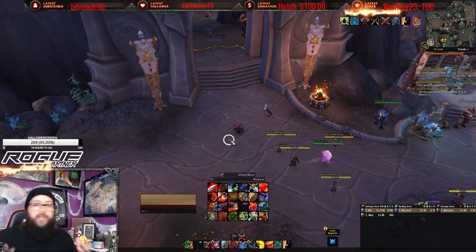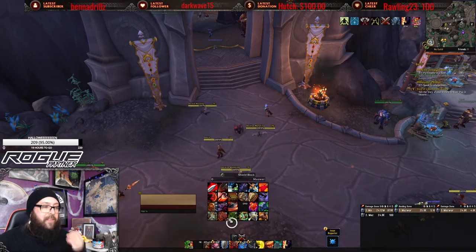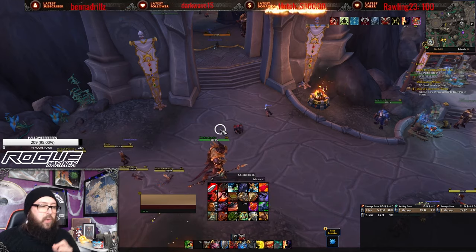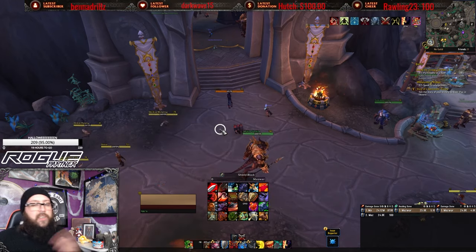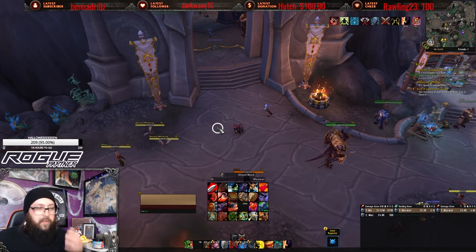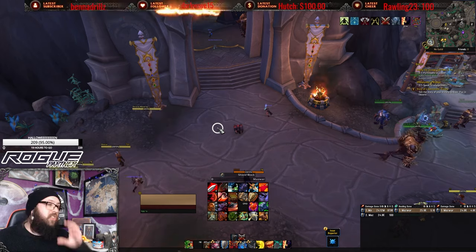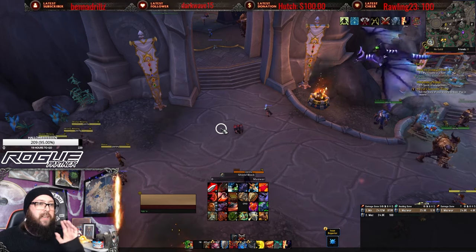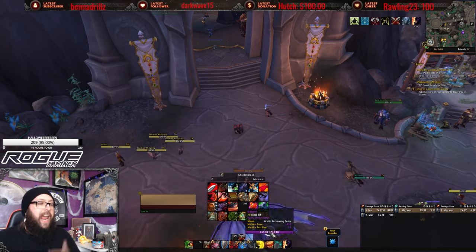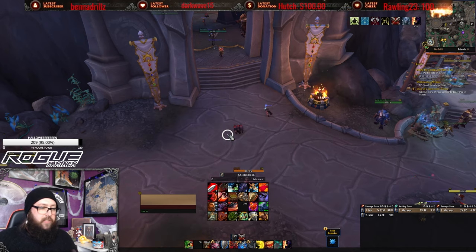You're not that great at healing yourself back up. You have Impending Victory, which is really your only heal, as well as Last Stand. Bleeds and sustained Magic Damage are your two big weaknesses. If the Magic Damage is sustained above 20 seconds, you do have Spell Reflect, and we're going to talk about that in the defensive section.